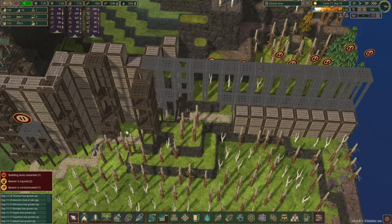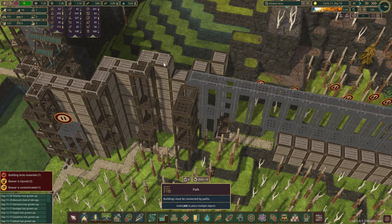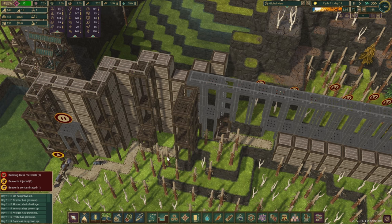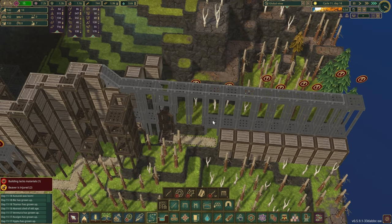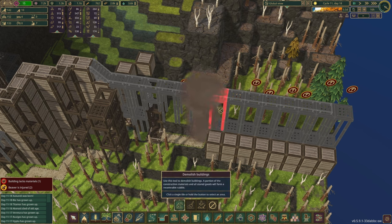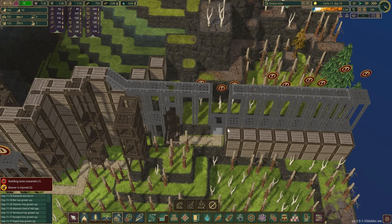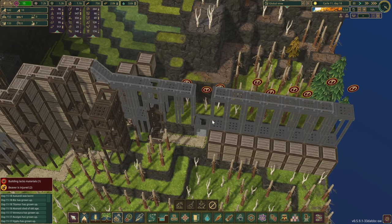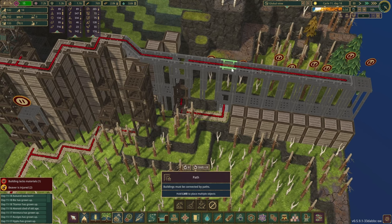We can do another platform as well. Let's quickly build this section up so roads can go here. It would be lovely if they start using the levees and walking over here. Let's put a set of stairs for the beavers as well. We are going to have to remove one of those sections because I'm thinking to start putting those levees down where they need to go.